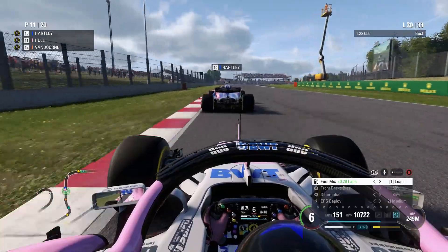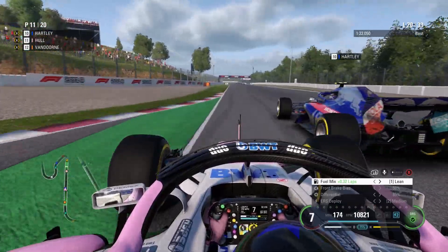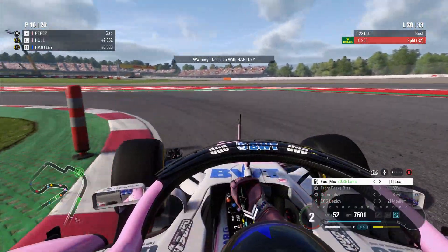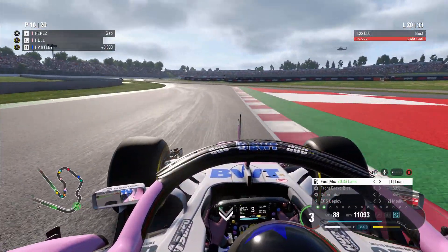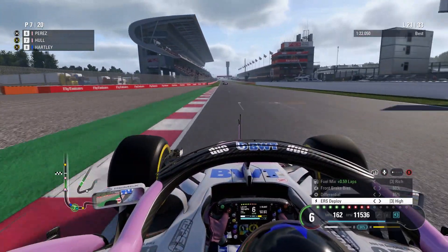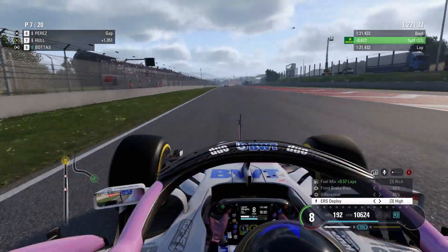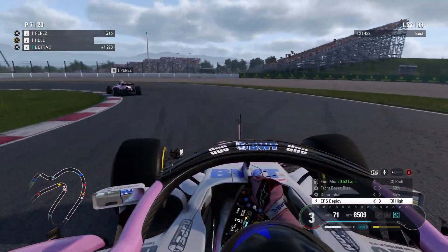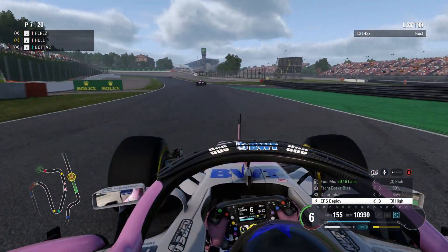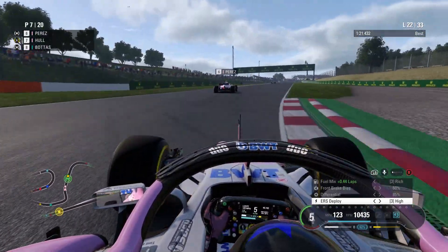Half a lap later and we're tucked up behind the rear wing of the Toro Rosso of Brendan Hartley through Turn 9. We can even afford to go into lean here and save a bit of fuel as we've got the superior straight-line speed. A collision with Brendan Hartley — tiny bit of wheel-banging, nothing ventured nothing gained. 13 laps to go including the one we're on. Lap 21 now — we do a personal best of the Grand Prix with a 1:21.4. We're up into P7 and 1.3 seconds behind Sergio Perez. We saved fuel going through the traffic and now we're using rich and high to try and catch Perez.